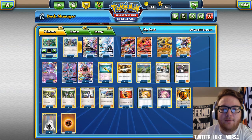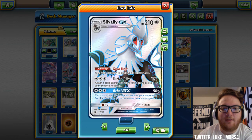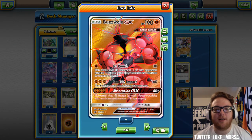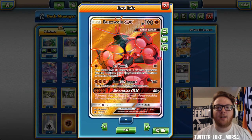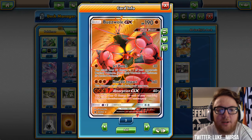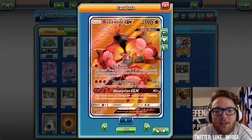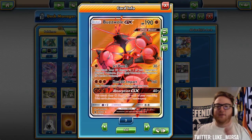Next we have three Buzzwole GX — again it says two here because one is a different art. This is probably the most hyped card out of Crimson Invasion. 190 HP, basic GX, fighting type. Jet Punch for one fighting energy does 30 damage and 30 damage to one of your opponent's bench Pokemon. With a Strong Energy it does 50 and 30, and with a Strong Energy and Fighting Fury Belt it does 60 and 30.